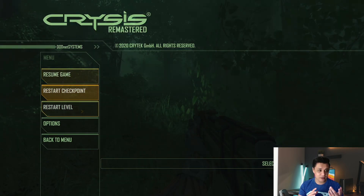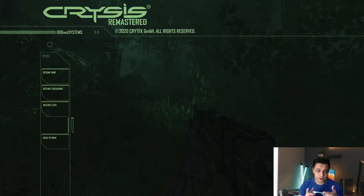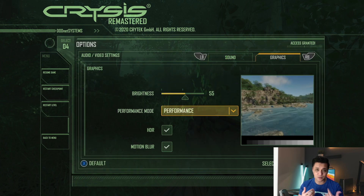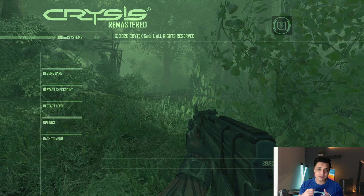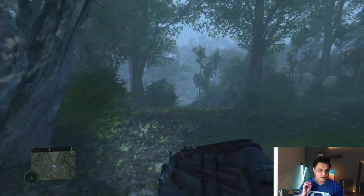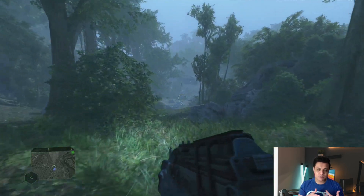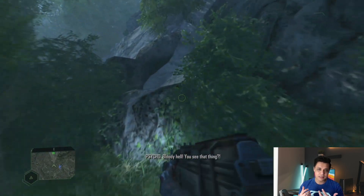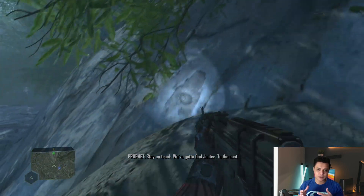I'm switching from quality mode back to performance mode because now we're sprinting through the jungle. Oh man, this is smooth. Every time I switch over to the performance mode, I'm absolutely blown away by the smoothness on offer with the Xbox Series S. It's incredible — a $300 console doing such a great job.